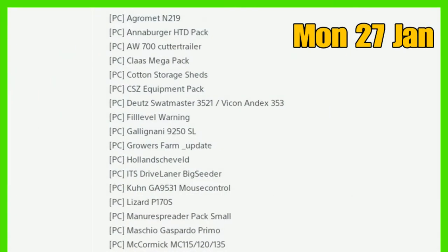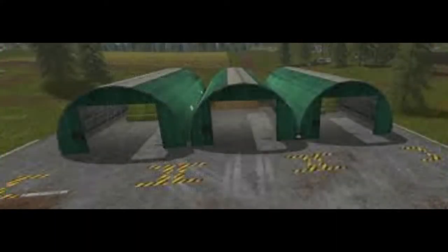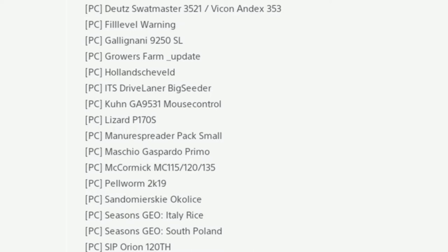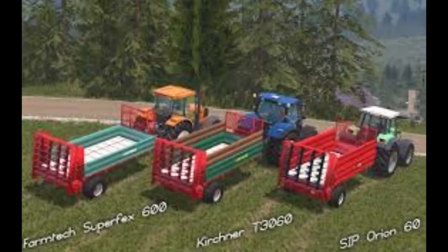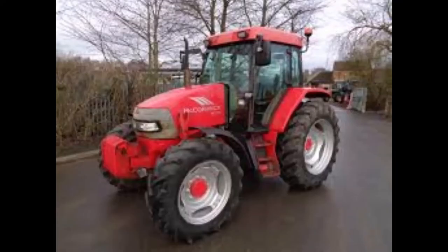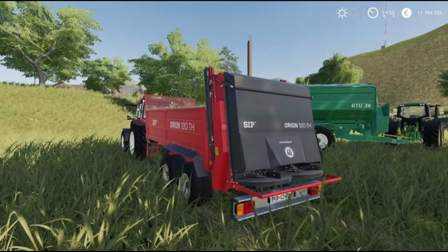For PC, there's lots of new stuff in the Mods in Testing list. We start off with the Agro Met 219, the AW 700 cutter trailer, cotton storage sheds, Deutz Swat Master 3521, Vegan Andex 353, fill leather warning, Growers Farm update, Lizard P170S, manure spreader pack small, Maschero Gaspardo Primo, the McCormick is back in, Power Worm 2K19, then Seasons Geo Italy Rice, South Poland, and the SIP Orion 120th.